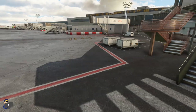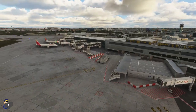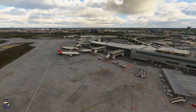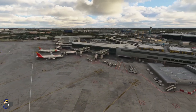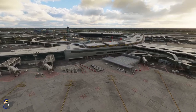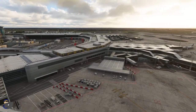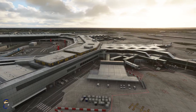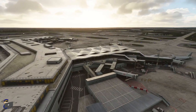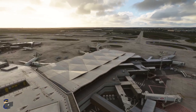You'll probably have noticed by now, as we have moved around the airport, that we do have some static aircraft included. Everyone has a different opinion on these. Personally, I'd like the option to turn them on or off. There are those who think they shouldn't be there at all because they take up the gates, and there are those who think they should be everywhere because without them, an airport looks lifeless. But one thing that I do like, and I think you'll all like as well, is the amount of ground clutter included. We have air stairs, baggage dollies, parked cars, and the airport really is full of life.